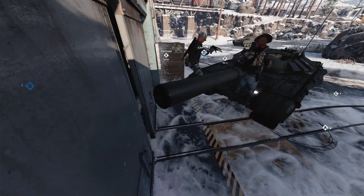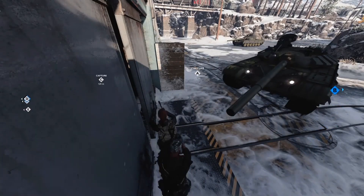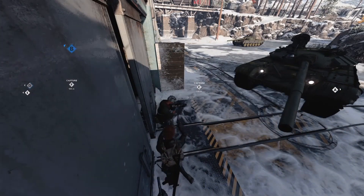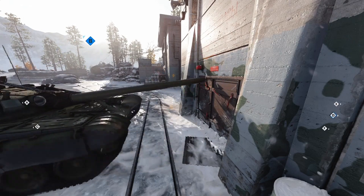Hello everybody, welcome back to the channel. So today we have a new wall breaching method using the tank on the map Crossroads, and this also works on any other map that has tanks that spawn in it, like Alpine.